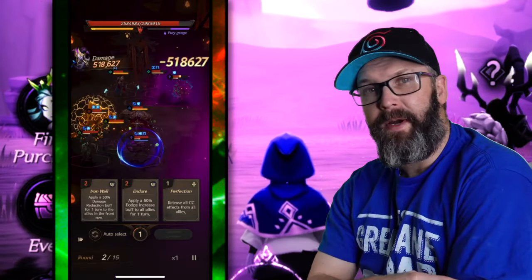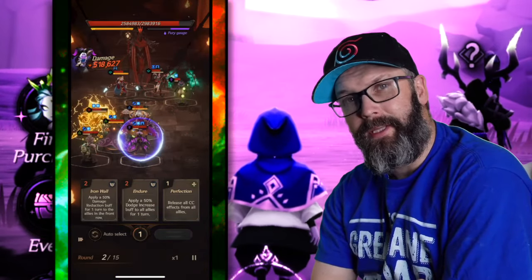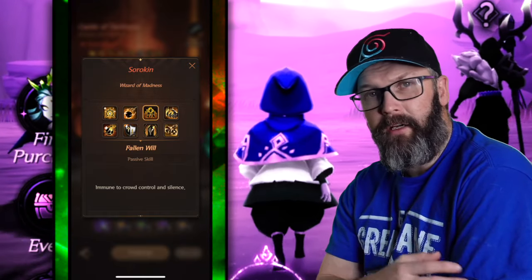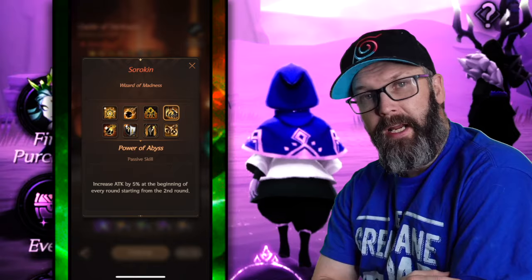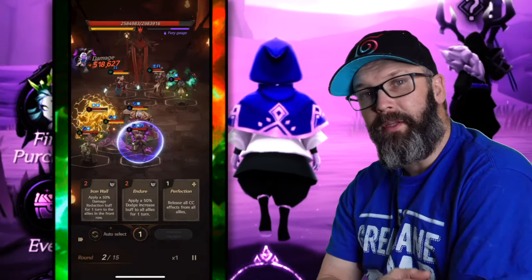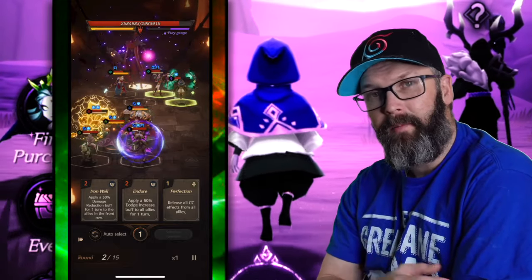Fallen Will is going to be immune to crowd control and silence — pretty standard. This is followed by Power of Abyss, which is going to increase 5% of attack every two rounds. We see both of these inside the Abyss, so they're pretty standard.